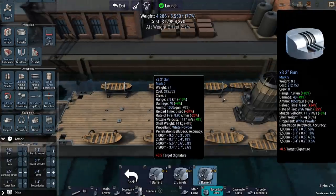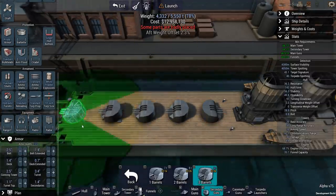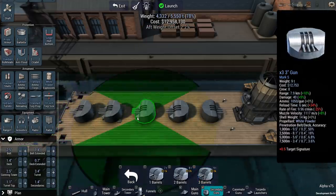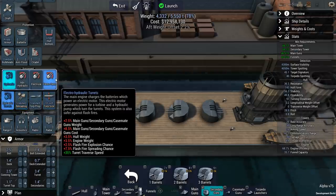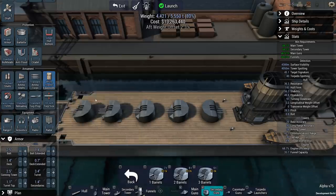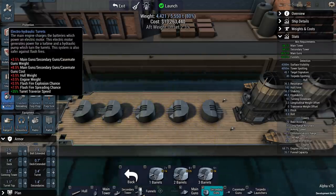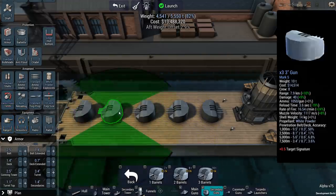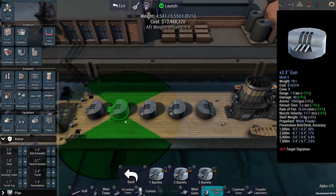How you deploy these is up to you. You can put them in the middle so they can fire out to every side, depending on where your threat is. In that case, I would also recommend going for electro-hydraulic turrets, which turn the turret 35% faster. This is going to help quite a bit. With a reload of only 6 seconds — and if you go for auto-reloaders, that drops to 3.6 seconds — you're going to be destroying enemy destroyers very, very quickly.